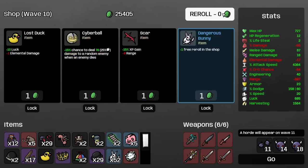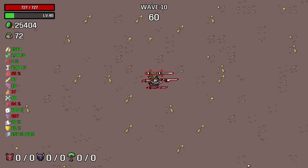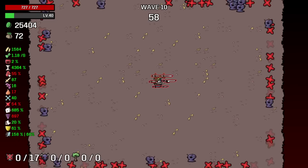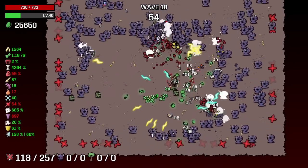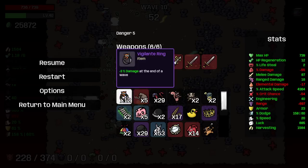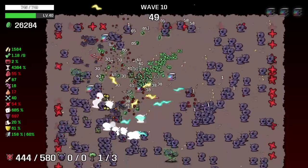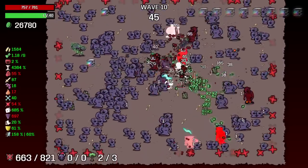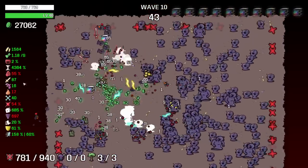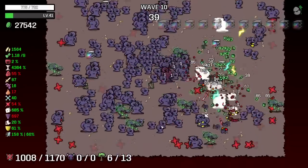Look how many rerolls I can do — specifically I can do 52 rerolls here. Let's get another bunny — let's go. My damage is slowly scaling because of those Vigilant Rings that give me percentage damage every round. Exactly 12 times 3 — that's 46 percent damage every round. We're not scaling crazily fast. I also have 87 melee damage so we will scale in some capacity for sure.